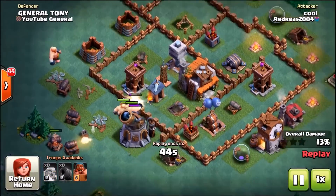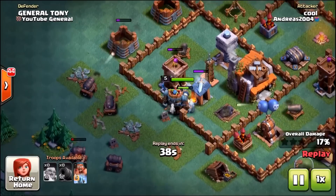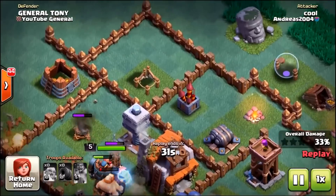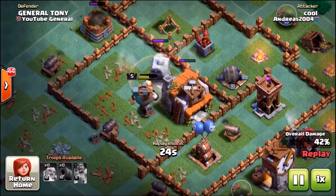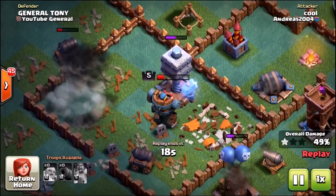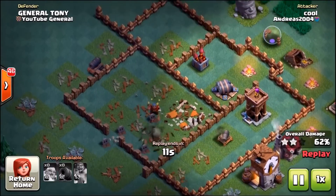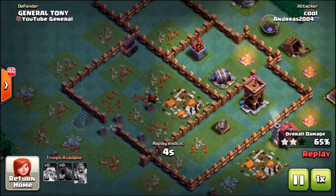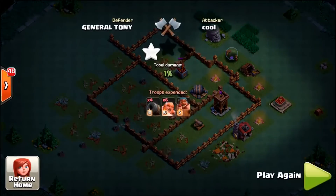This really is an incredible base design. We've got spring traps and push traps all over the base, all connecting to one another to take out as many troops as possible. The best thing to do is divide the mortar, the crusher, and the double cannons into separate compartments, because they are the three heaviest defenses and you don't want to put them all together. Check it out — his battle machine in the center is about to get taken out by a crusher and a double cannon. He's got a couple of cannon carts left going around the base, but they're going to get picked off.